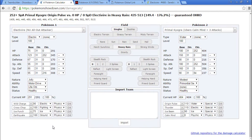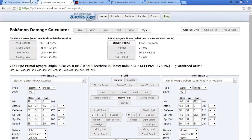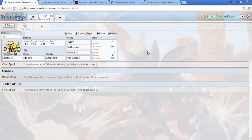The Electivire I built — I actually have it in Showdown right now — I decided to go Protect, Earthquake, Fire Punch, and Wild Charge. Earthquake I decided to use for Primal Groudon, because if you can outspeed Primal Kyogre you can outspeed Primal Groudon — they have the same speed. Earthquake does about 60 to 70 percent on Primal Groudon, so you can't one-shot it, but you can get a lot of damage off, which is fine by me.